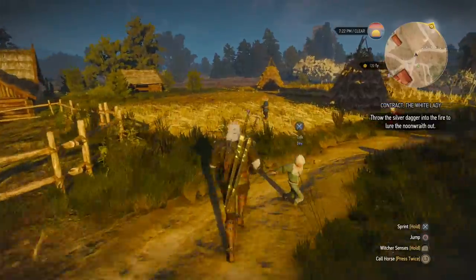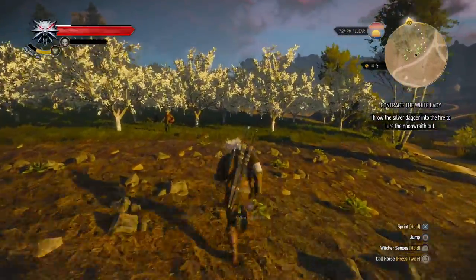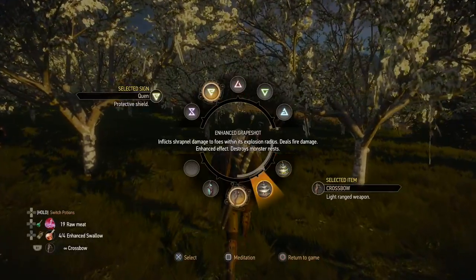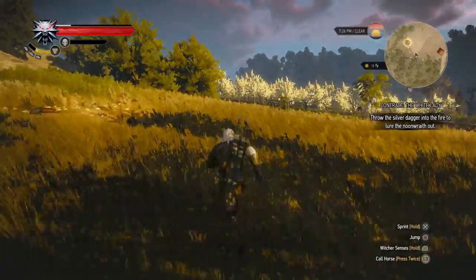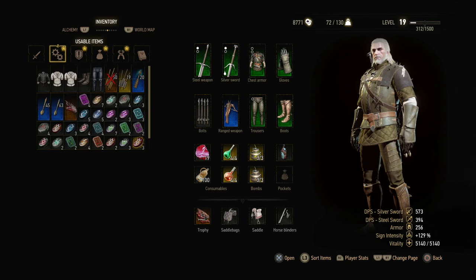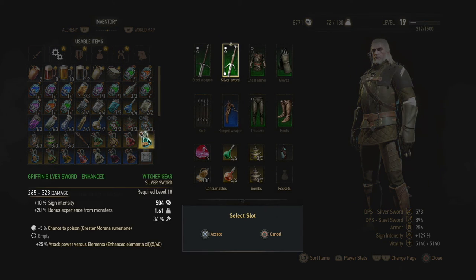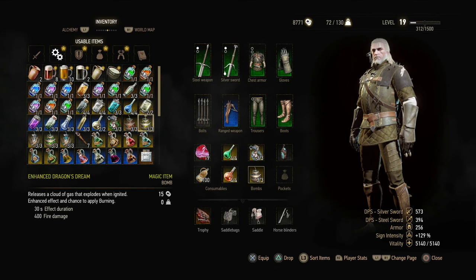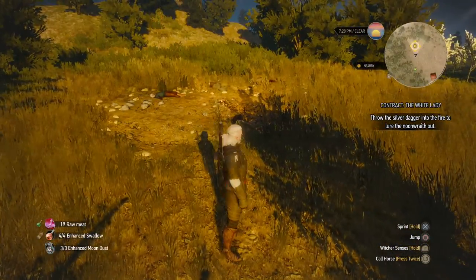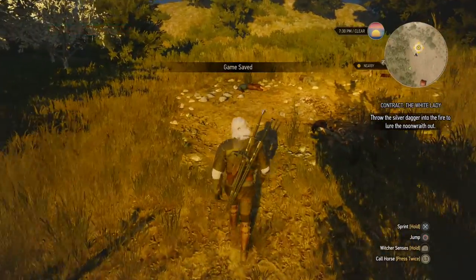So throw the silver dagger into the fire to lure the Noon Wraith out. Well, she's quite close to other people here. It's a Noon Wraith — I'm gonna prepare with Specter Oil and probably equip the Moondust Bombs as well, to make her visible for a longer time. And she won't be able to use her copies if I do that. Preparation — I kind of need some sort of jingle for my preparation. I have the enhanced version right now, yeah — Enhanced Specter Oil. And then the Moondust Bomb — swap it in place of the Dragon Stream Bomb. There we go. And of course, saving. Now let's do this.